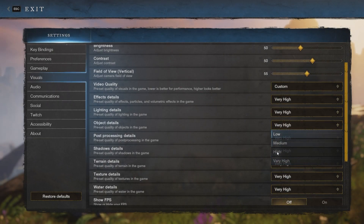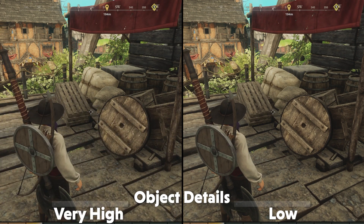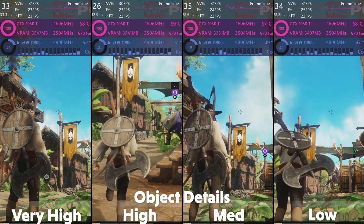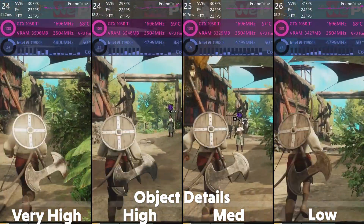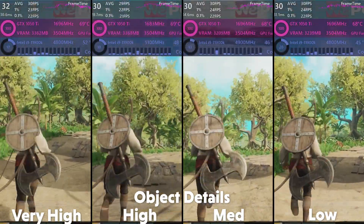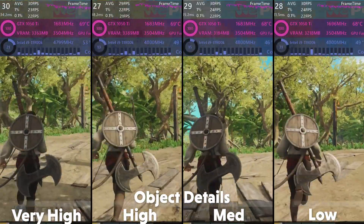The next option is for object level of detail — how detailed objects look and how much detail is displayed on them, requiring more resources to make objects look better. Again, I really couldn't see any difference in the settings, even restarting the game with the different options to see if that affected it. No differences were visible, and that is also shown in the performance, with no real difference between each of the settings. So for this one, you want to put the setting to high.